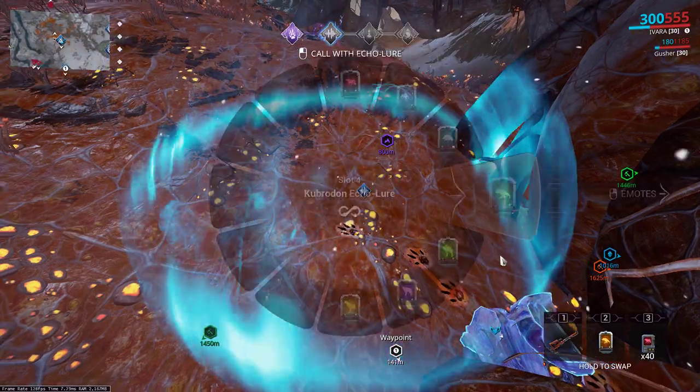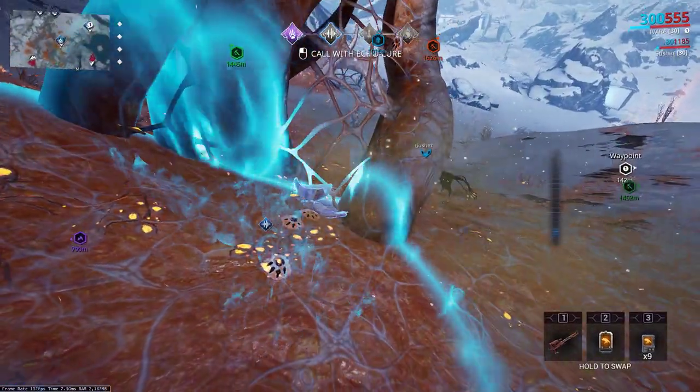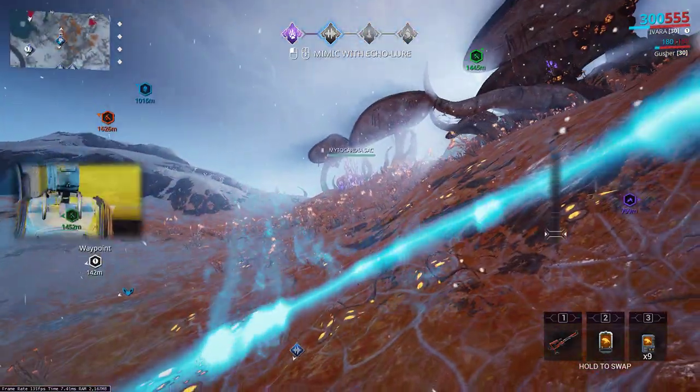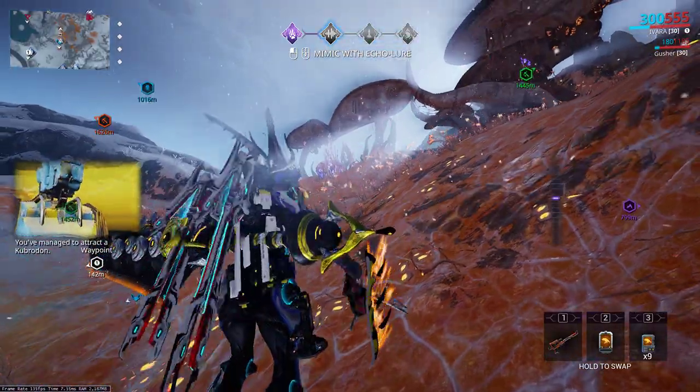Pull out your lure once again. Hold 3. Use your tranquilizer. As you can see the effect is going. Then you can go ahead and do your lure as normal. You hold it once, you wait for a response, look in the direction of the response. It's going to come from that way. Then you hold left click down again. And then that's it.